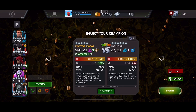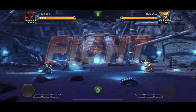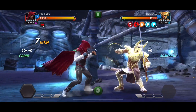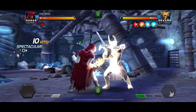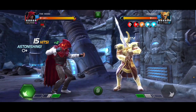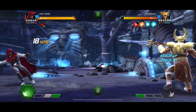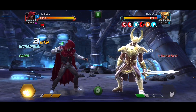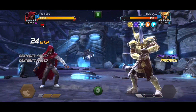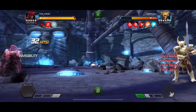Heimdall. Same node. Let's use Hood — Rank 4, 5-star. Basically for this quest, the team you want to bring is whatever team you want for these three fights. I'll just tell you now: you want basically people who can heal block, and then you need some mystic nullifiers as well. You'll see why in a second. But here we go with Hood.